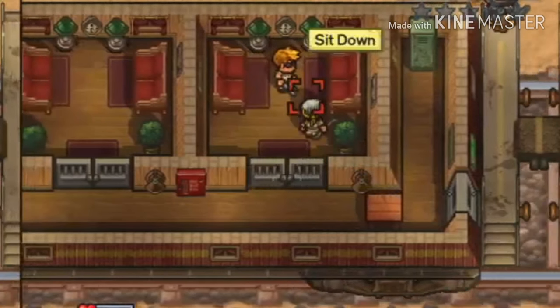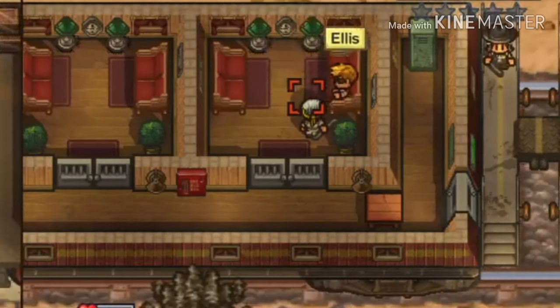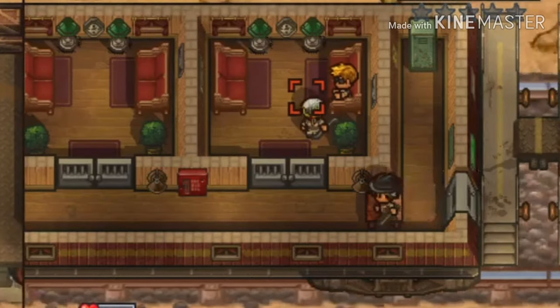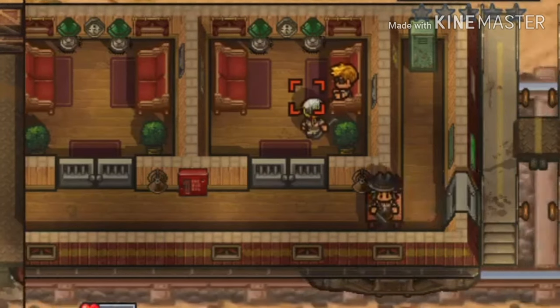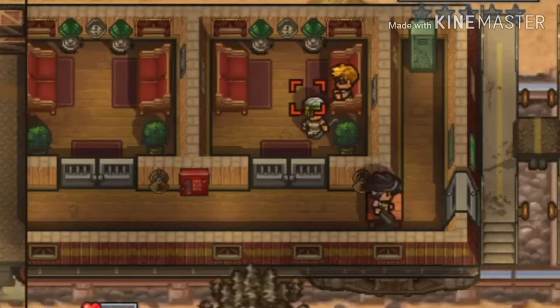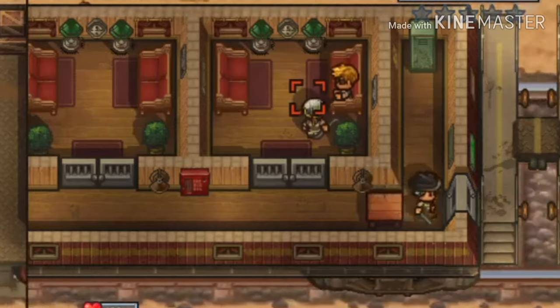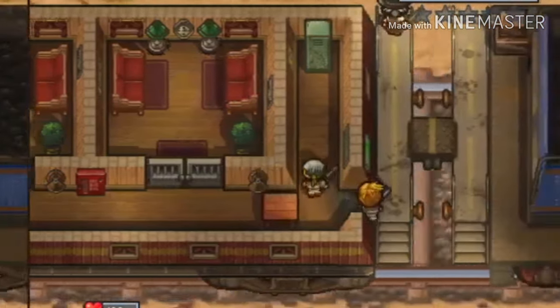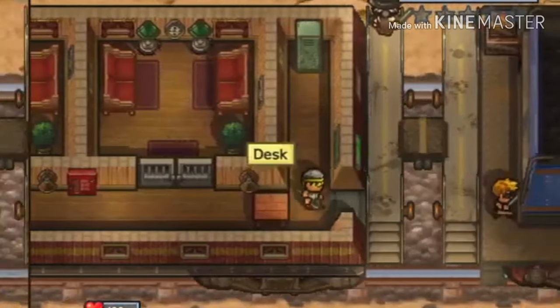We thought — let's just see if that desk will hinder the guard's path through the room. The guard carries on and isn't bothered at all. You can beat the guards up but you've got to be pretty good at the fighting mechanic — if there's two of you, you've got a good chance.